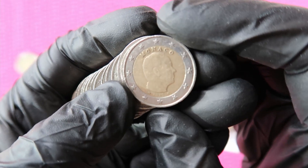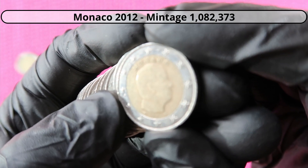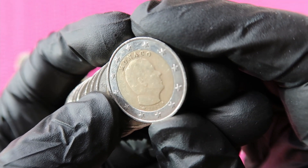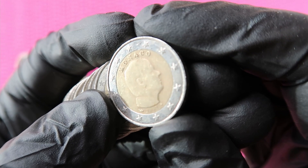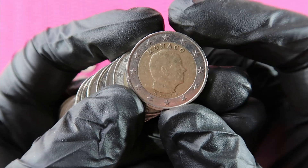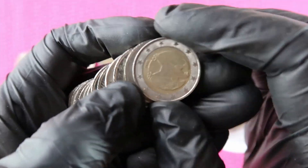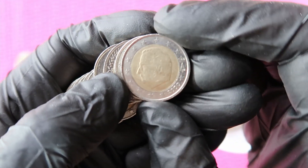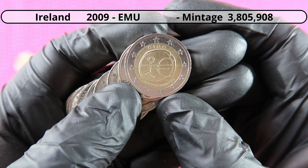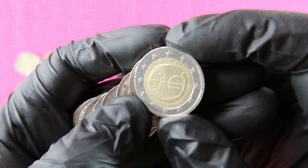Germany, Germany — oh! Monaco! It's the second one ever we found in a hunt, and I think it's a year I don't have. Is it 2012? Yes — 2012, 2013 — that is amazing! Germany, Belgium, Germany — and this is Ireland, the EMU coin from Ireland. The EMU coin was issued in 2009 by 16 different countries, but this one is the one from Ireland.